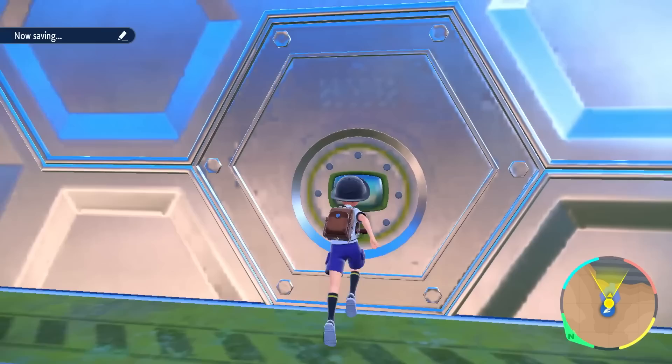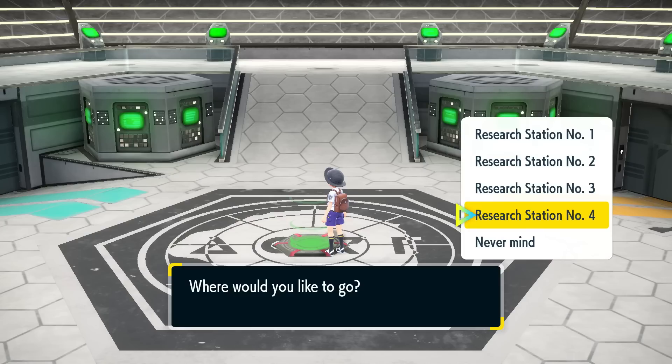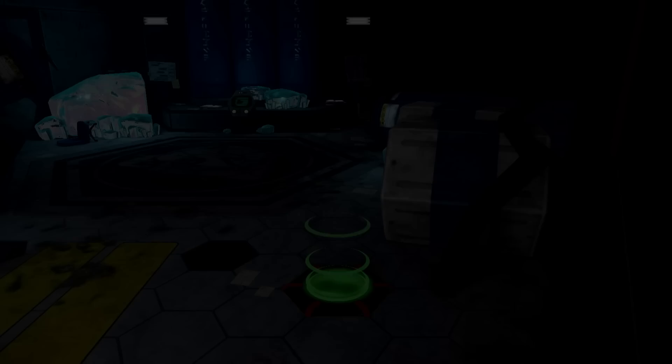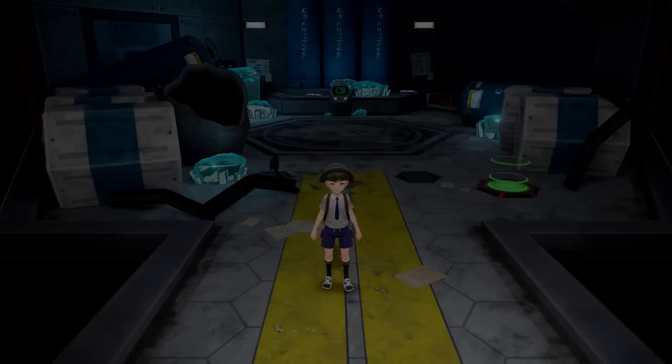So here we are, the Zero Gate, the Great Crater of Paldea. Are we allowed just to go back inside? I guess so. This time we won't have our friends here to help us out, so it might make it a bit more intense. Okay, so we can go basically anywhere. Let's try Research Station number four. I figure we'll explore more of Area Zero throughout today's episode, but Research Station number four is where I want to start, if my memory is serving me correctly.